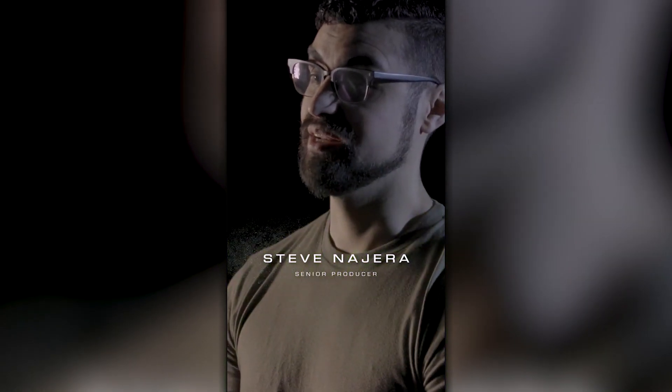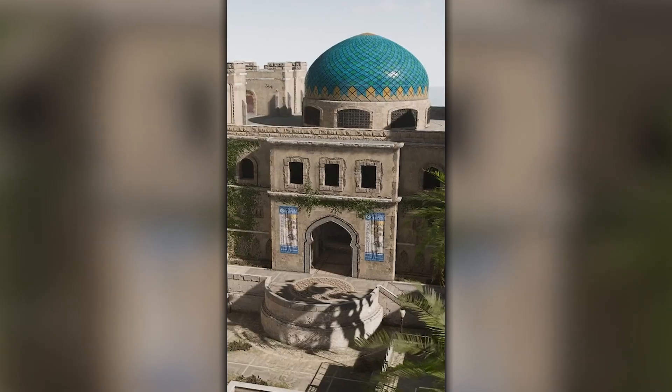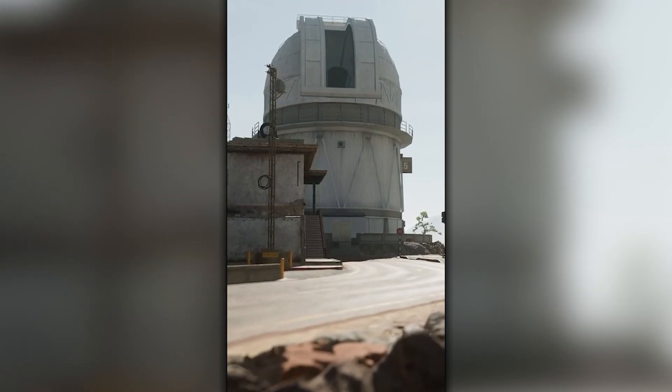The biggest challenge to creating a map of this size is the amount of people that need to touch it. Al Masra is so large and we have so many POIs. You don't want to have a lot of diluted themes, so all of our locations are very interesting. There are a lot of visual elements that make each one iconic in its own way.